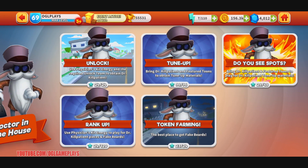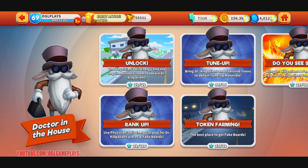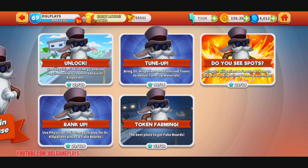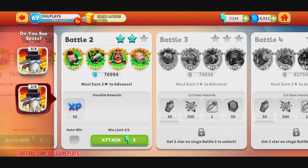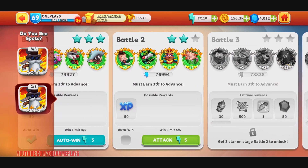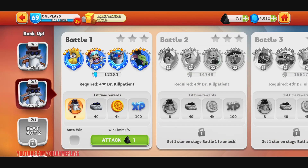I have done all the Doctor in the House that I could unlock - it's done. The tune-up is done, token farming is done. Do you see the spots? I got here because you need three stars and they keep killing me. I'm stuck here because I need a four-star Doctor Kill Patient.